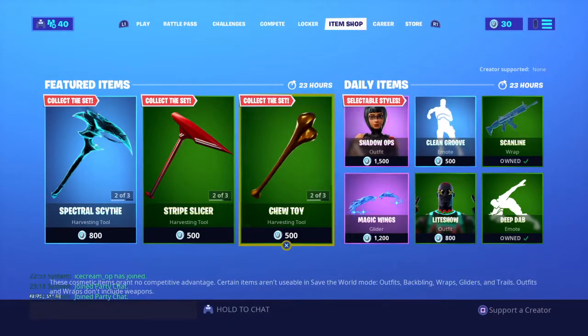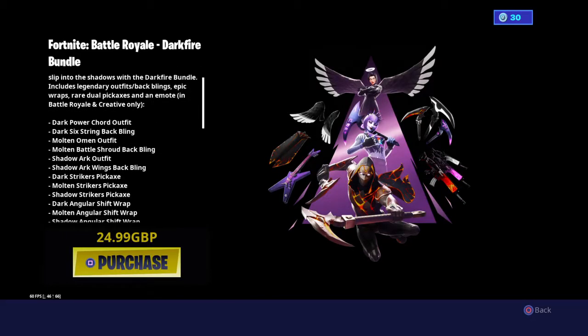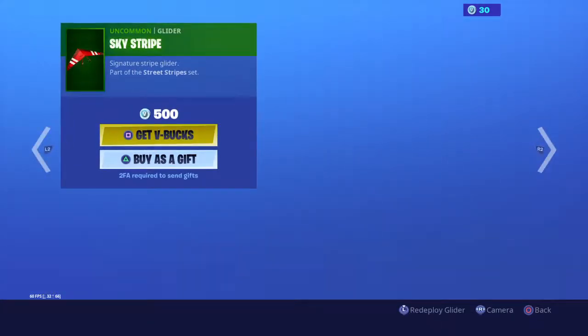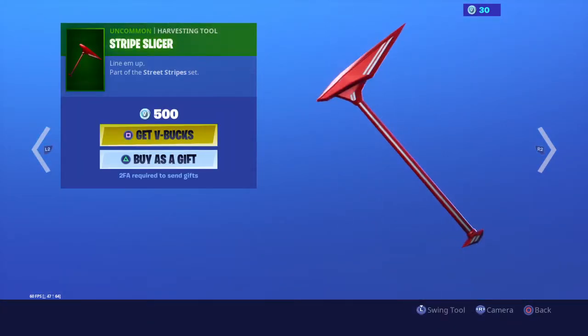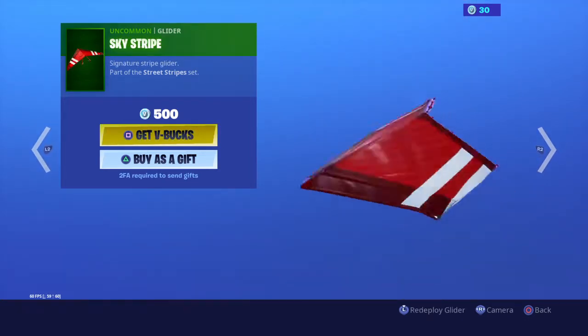So guys, that is the new item shop for today. And then you've got the Darkfire Bundle — as you can see, that's what you get. There's no point reading all that out. This is the pickaxe and this is the glider.